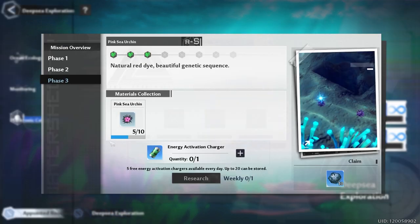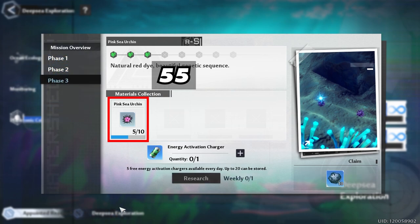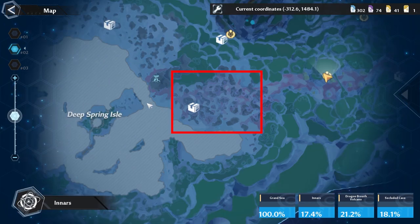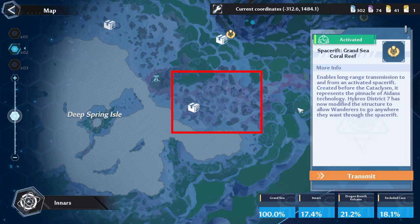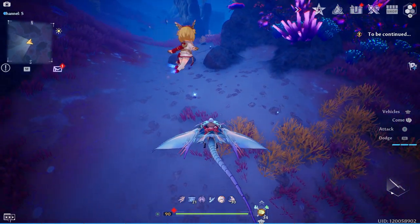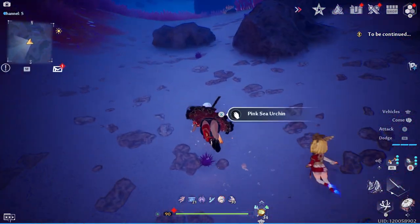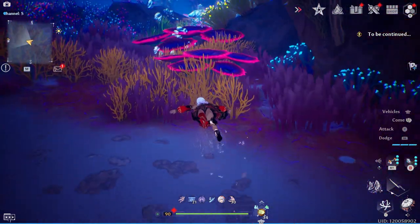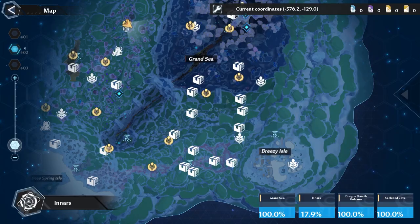That brings us to Mission 4 Part C: Pink Sea Urchin, which consists of three phases and you need 55 pink sea urchins. This is one of the hardest ones to get because generally there are only two locations where you can find them. If you remember from my previous video where I talked about the dolphin and short fish location, that's where you find pink sea urchins — in this whole coral reef right here. You can use this teleporter or the Turtle Cave teleporter to reach it. Once you get to the reef you'll start seeing pink sea urchins, and there's also quite a bit of disc coral, conches, and shells here.